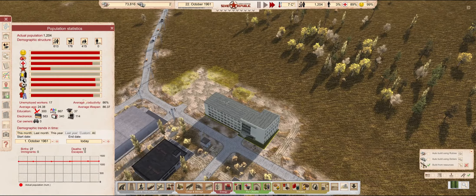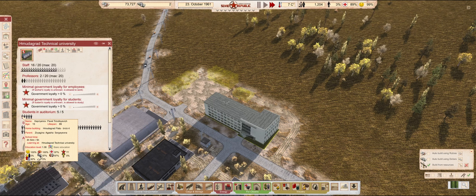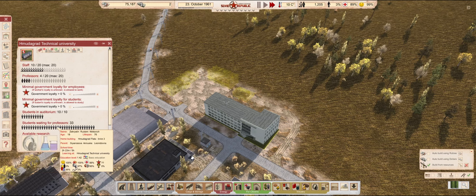Still nobody graduated from university yet. The student furthest along their studies seemed to be about halfway done. There — education level 1.5. We should see the number of our college graduates shoot up in the next episode.